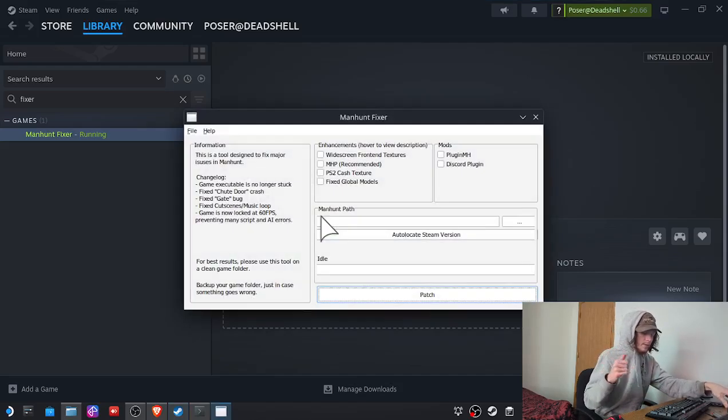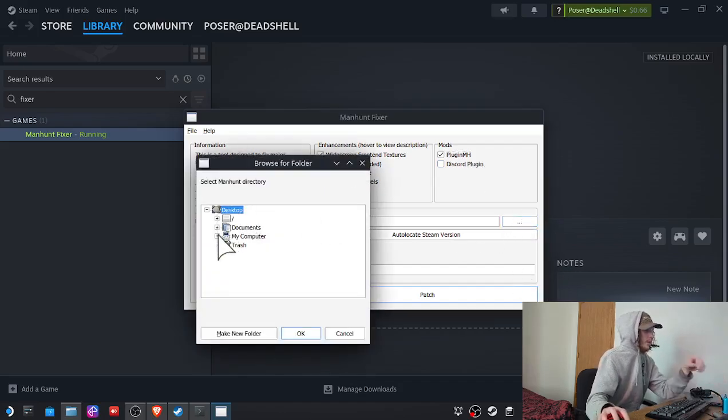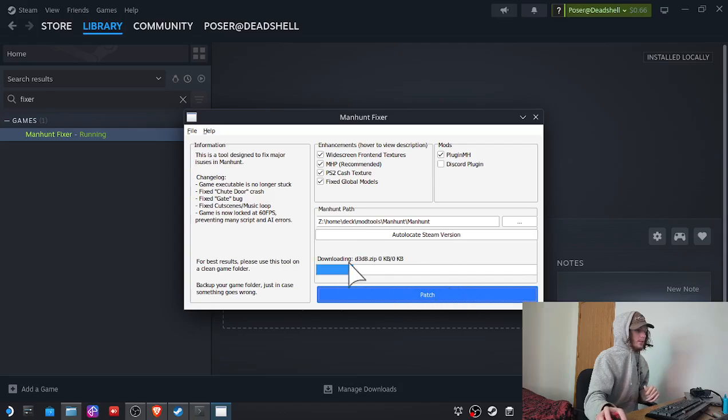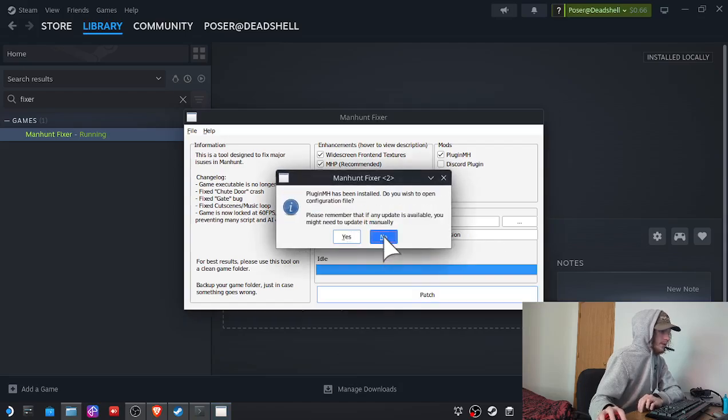As we go into our Manhunt Fixer, we'll just let this boot up — it takes a little bit, just give it some time. Then we're going to apply widescreen front-end textures, MHP recommended, PS2 cache texture, fix global models, and plugin MH. I'm going to point it to a symlink that I have of Manhunt in my ModTools folder, then just patch this.